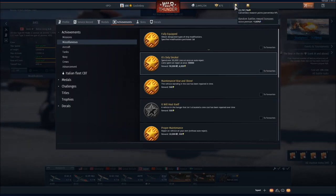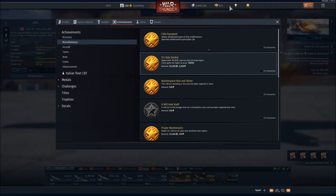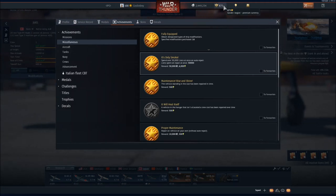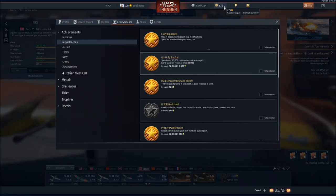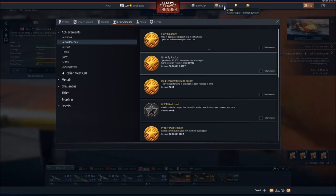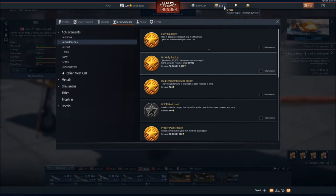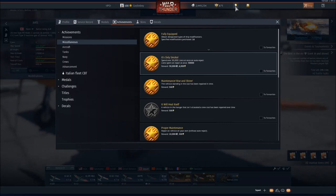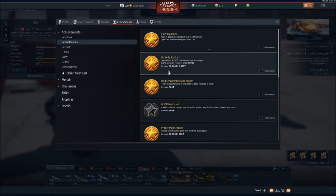I'm not counting free or convertible experience in this guide because I have 23 million convertible RP, and the thing with convertible RP is that you have to spend Golden Eagles — the premium currency — to actually use it. You either need a relatively limited wager or you have to spend actual cash, and we're not about spending cash today.